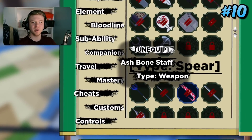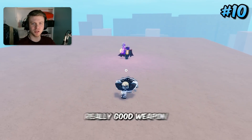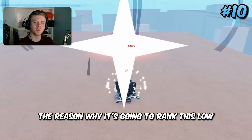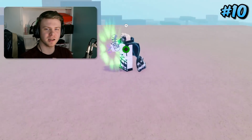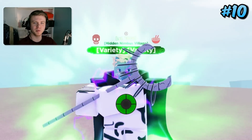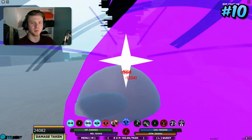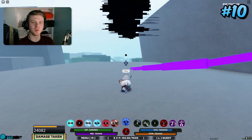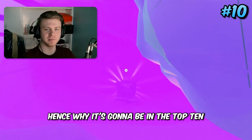Starting off the top 10, coming in 10th place is Ash Bone Staff. It's a really good weapon, but the reason it ranks this low is because I feel like it's not as good as it used to be — it seems to do a lot less damage than before. It kind of just seems like it's there to poke people down, and that would be fine if other weapons in the game didn't now do more damage. But it's still a really good weapon, hence why it's in the top 10.